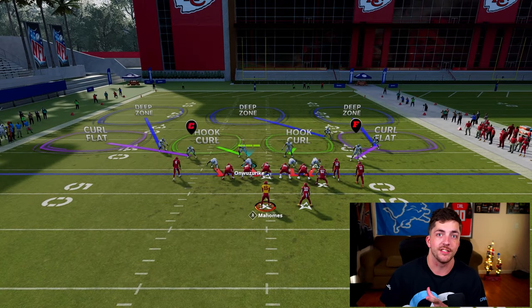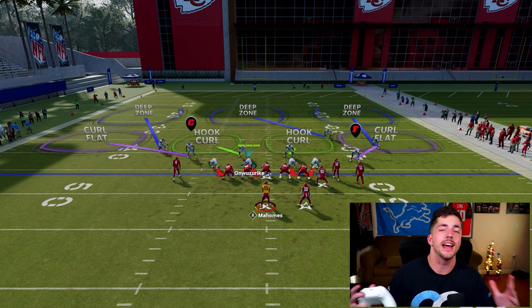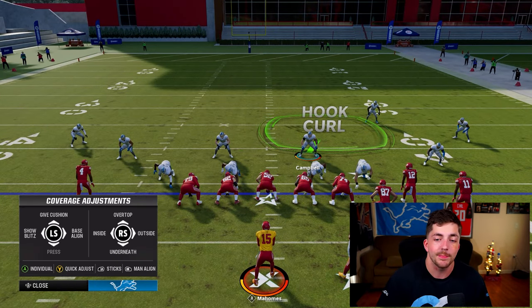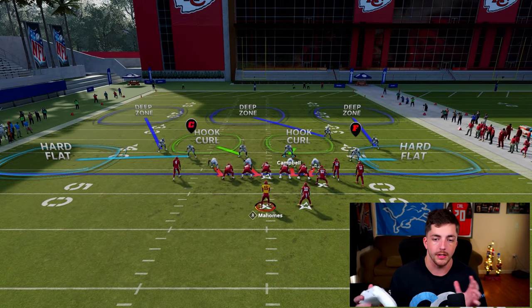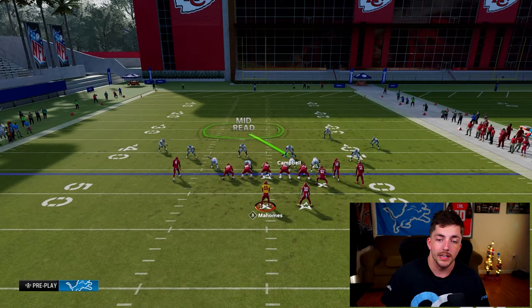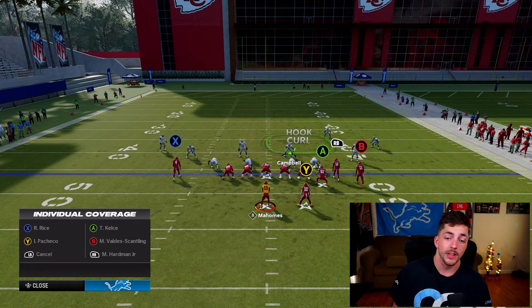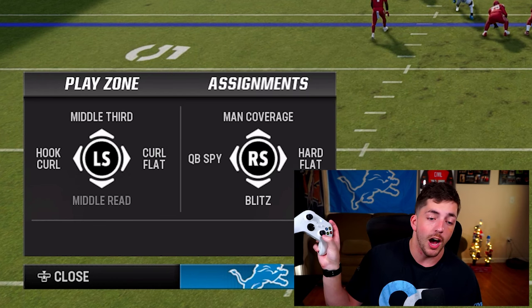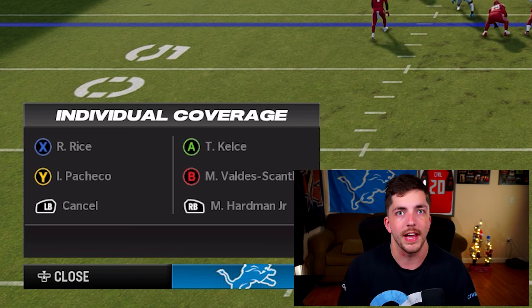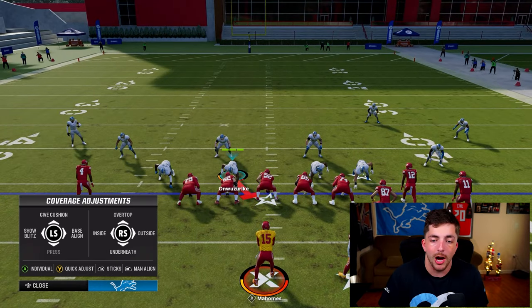I'm in the 4-6 defensive playbook, but that honestly is irrelevant. I want to teach you guys concepts that you can use in any playbook, any scheme, any Madden even. The first way I love to defend corner routes is by taking a zone coverage and using one of my yellow zones in the middle of the field — a hook curl, mid read, or vert hook. Take that guy and man him up onto the receiver running the corner route by tapping A or X on PlayStation, up on the right stick for man coverage, then tap the icon of the receiver. In this case, I think they keep throwing the corner route to Mecole Hardman, number 12, so we man him up.